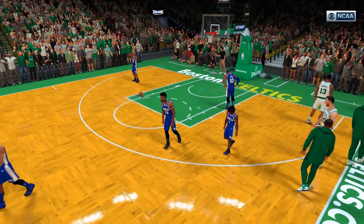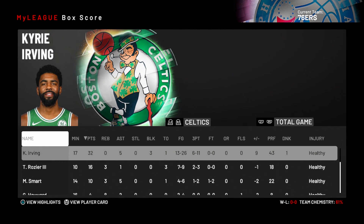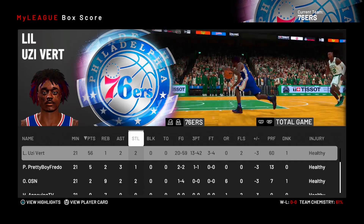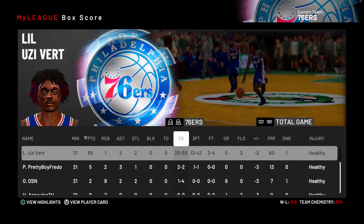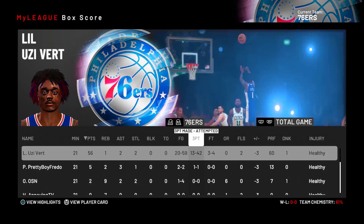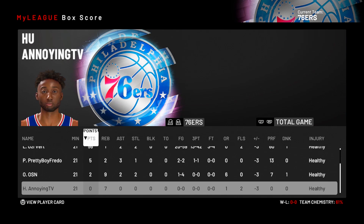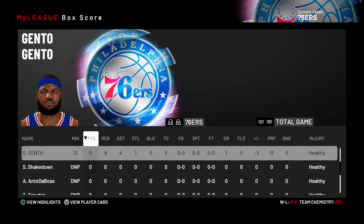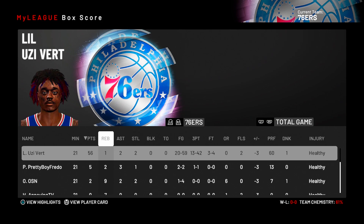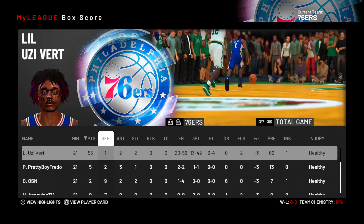I hope you enjoyed that video. Let's check his box score — he dropped 56 points, two assists, two steals, 20 for 59 shooting. I really shot 60 times with him, that's nuts. I made 13 three-pointers — hall of fame limitless range, that's how it happens. I played great. Pretty Boy Fredo, OSN, and Gentle played a big role — nine rebounds. That was a lot of fun. If you enjoyed, leave a like, it's free. Let me know who you want to see next, subscribe to the channel — I'm out, peace.